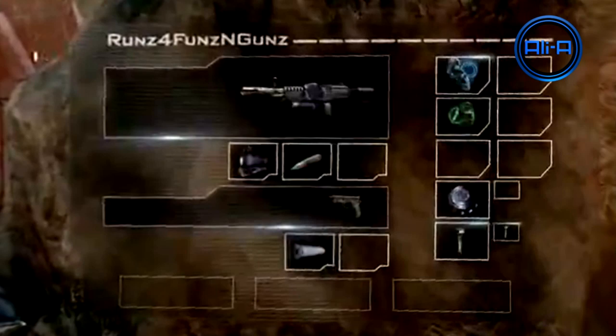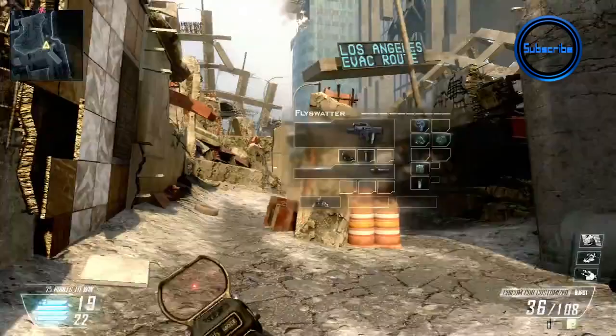Looking at the creator class from the clip we just saw, it appears there's deep impact on the primary weapon, a silencer on the secondary, and a mine in the lethal slot. Looking at the killstreaks, the bottom one was the UV emitter we just saw in action, the middle one looks like a helmet that perhaps protects you against the new electro-shocking stun grenade, and the top one looks like some sort of helicopter dropping a care package.